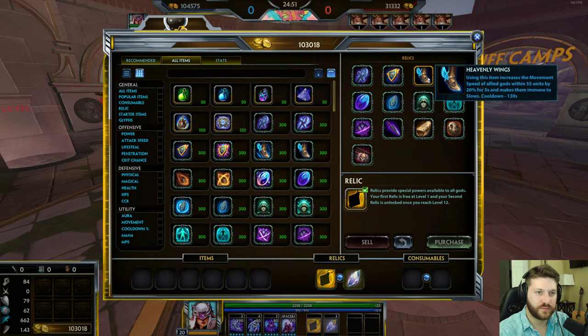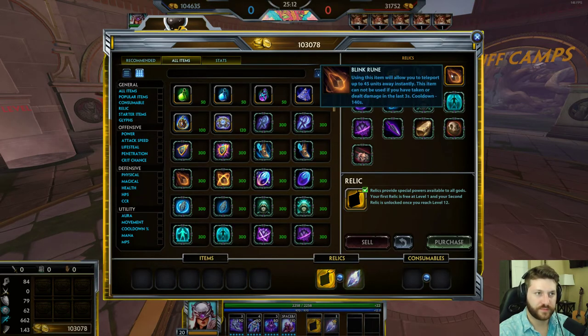Heavenly Wings: mostly a support item. You press it and it makes your team immune to slows and gives 20% movement speed for 5 seconds. You press this and your whole team goes in, or if you're running away you're even faster and they can't slow you. Really good support relic.